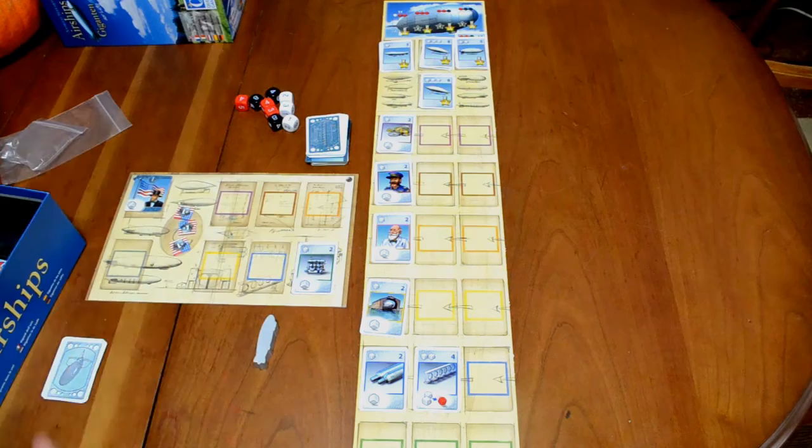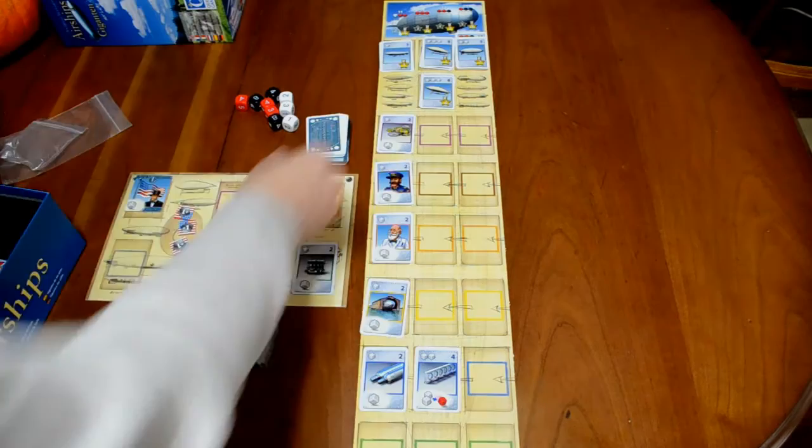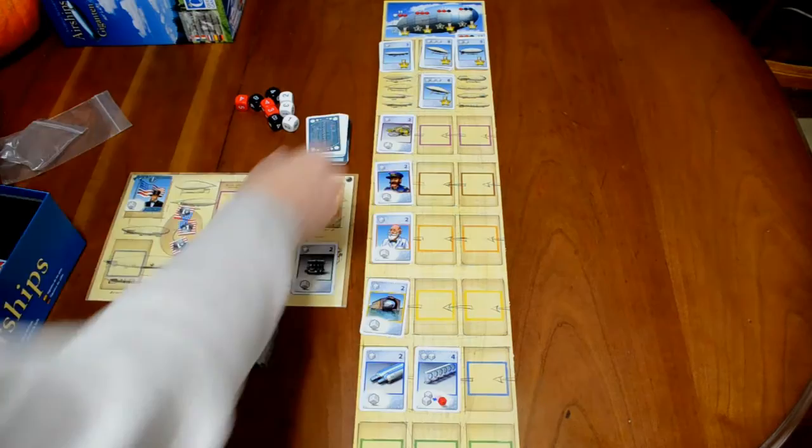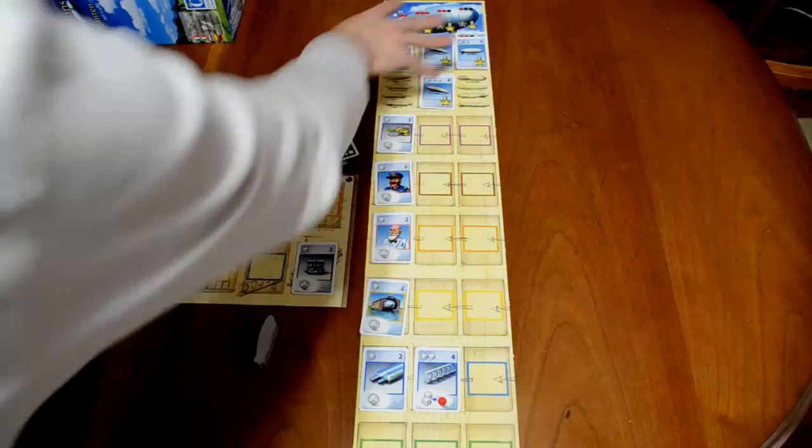Speaking of the change of era, there's a lot of seating that has to go on to set up this board. Basically, there's going to be cards that are dark blue, medium blue, and light blue, and they come in two types. You've got one set with a wrench on the back, and another type with an airship on the back. With the airship cards, these are cards that you purchase to get victory points, and you're going to be seating these in a particular way.